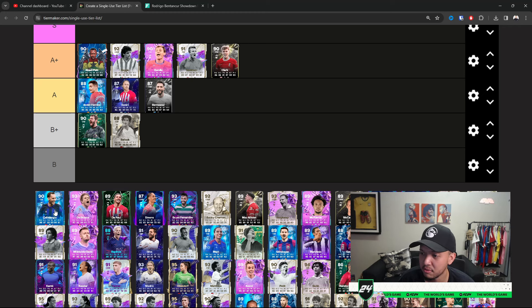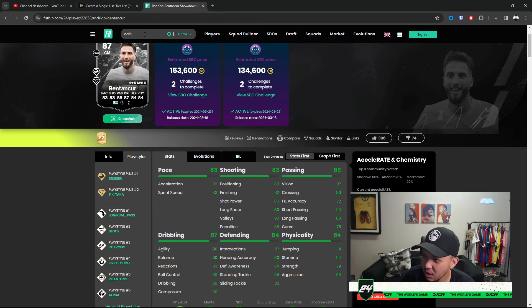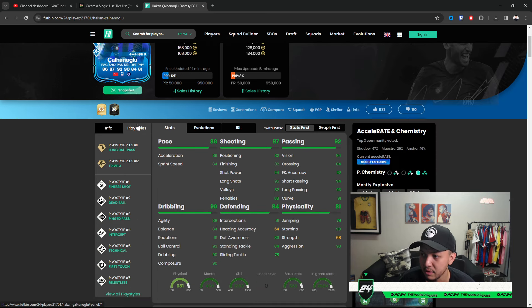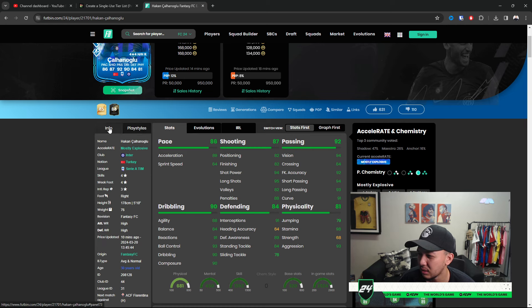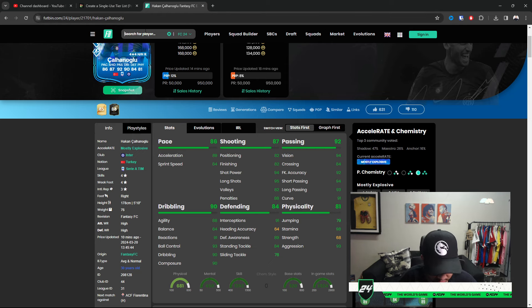Calhanoglu — very difficult name to pronounce — as a CM or CAM he doesn't really play meta. But he can get upgraded now; four-star four-star. I think this is one of the more meta cards he's had in FIFA. In terms of dribbling and passing this card is phenomenal, but I wouldn't say A Plus — you can use Barella better. His height is five-foot-ten, in that middle realm.